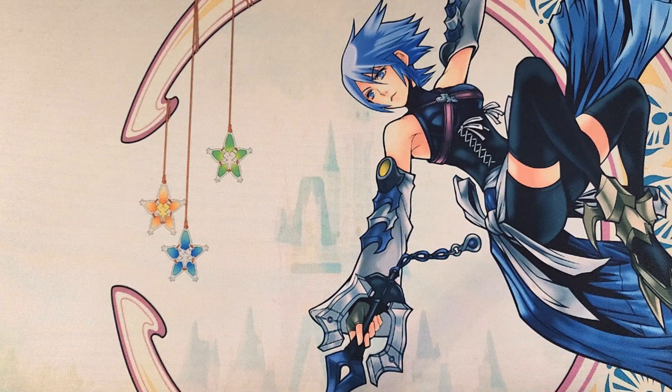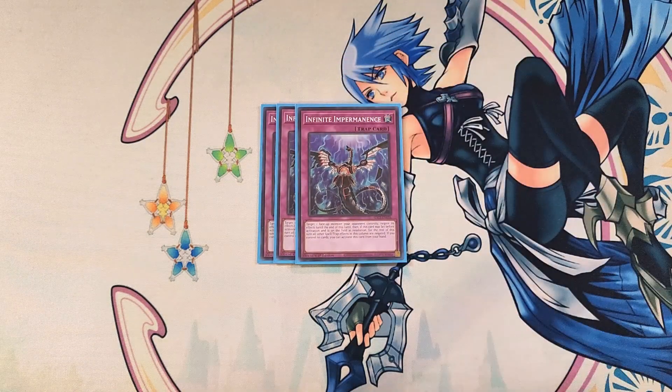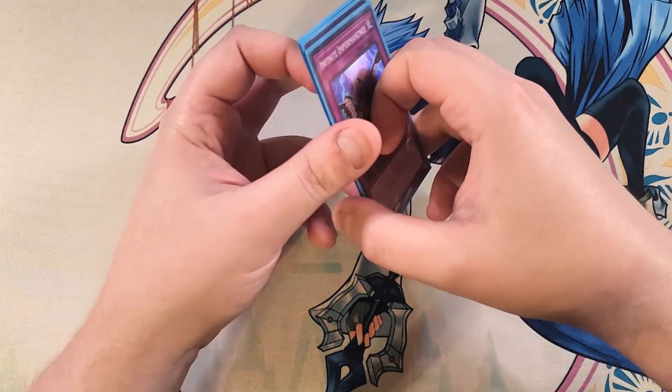For the traps, we're just going to be playing three copies of Infinite Impermanence — a definite three-of in the deck basically just to stop your opponent's monster effects, while also locking down an entire column of spells and traps if you set this card to your side of the field and then activate it. It's just such a powerful card. That's it for the main deck — let's get into the extra deck.